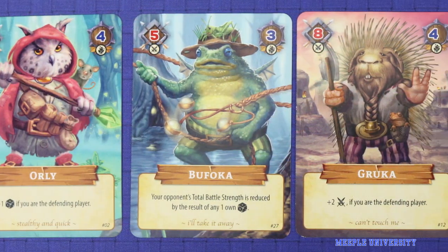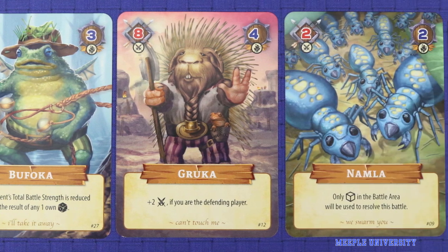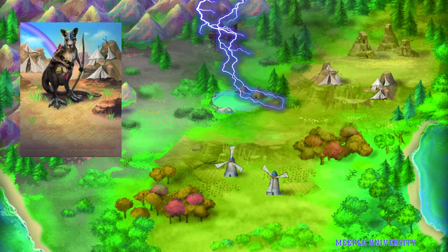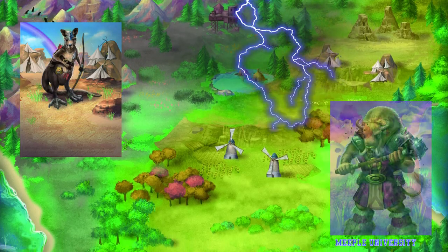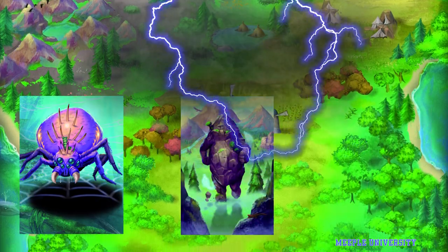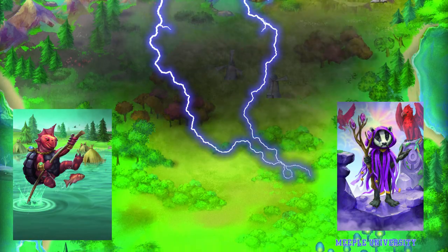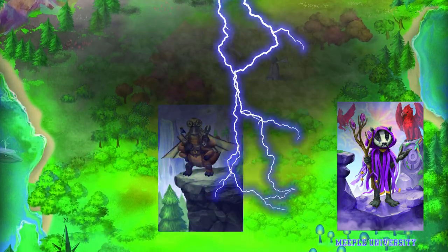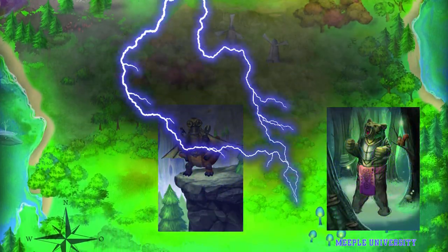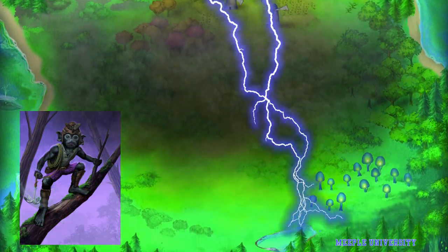In this video we're showing you a prototype copy of the game, so the art, rules and components may not be final. A dark essence looms over the animal world of Amunar, the likes of which the creatures who dwelled within it had never seen. The benevolent magic which normally enveloped the land had been replaced by something darker, turning the animals against each other in pursuit of, or in defence of, the dark magics.